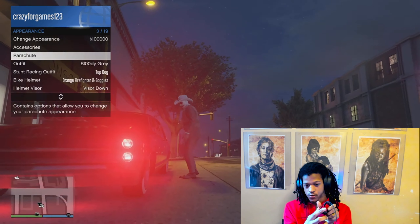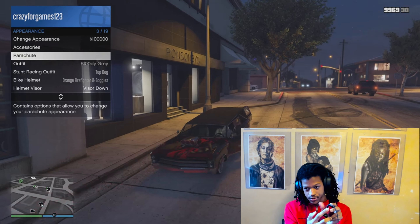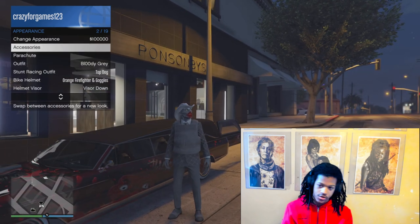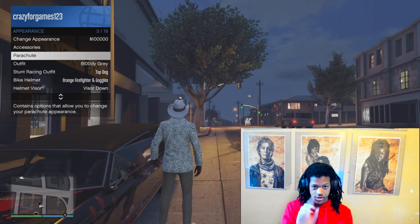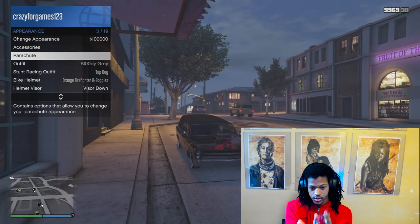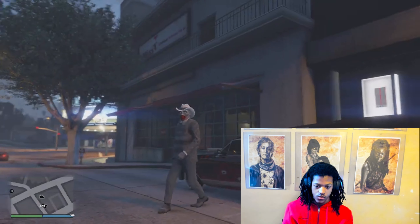For the hat and mask glitch: you put the hat on, then you open up your menu, go to appearance, go to the outfit slot you saved it in. You go one up to parachute — this is how you're going to be able to get in the car, because if you try to get in the car while on the outfit section and you hit triangle — or whatever it is on Xbox — it won't work, it won't let you get in the car. So you have to be up on parachute for you to be able to get in the car.